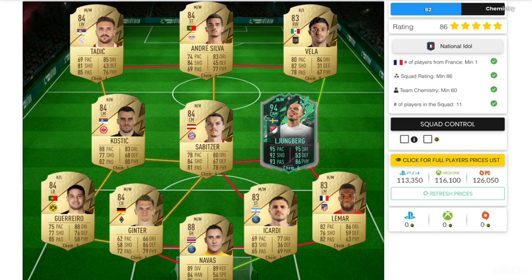The last squad builder is the French squad builder, which will cost you slightly more — around 100,000 coins. You'll need one French player with a minimum rating of 86 and a chemistry of only 60.